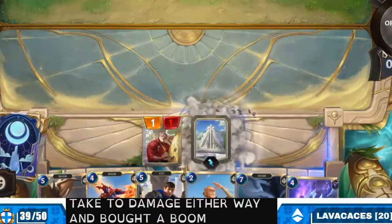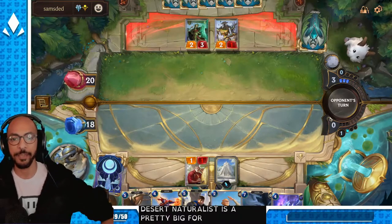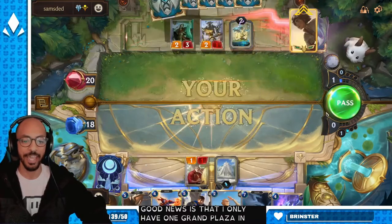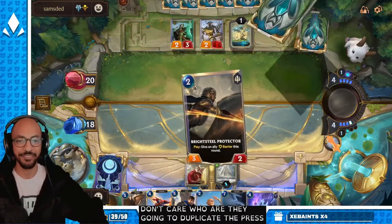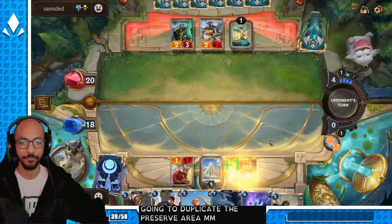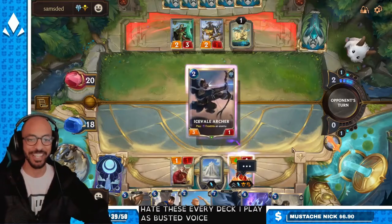Bada-boom! The issue with Grand Plaza is that Desert Naturalist is a pretty big threat. But the good news is that I only have one Grand Plaza in the deck, so if it gets wiped, I don't care. Are they gonna duplicate the Preservarium?